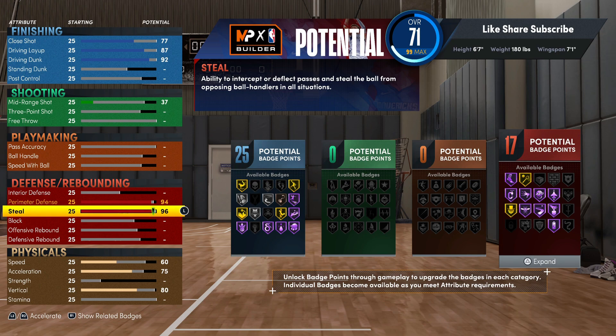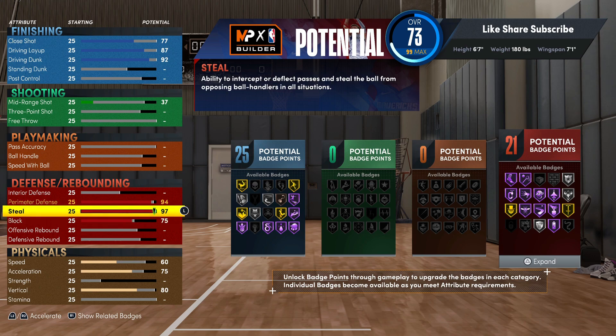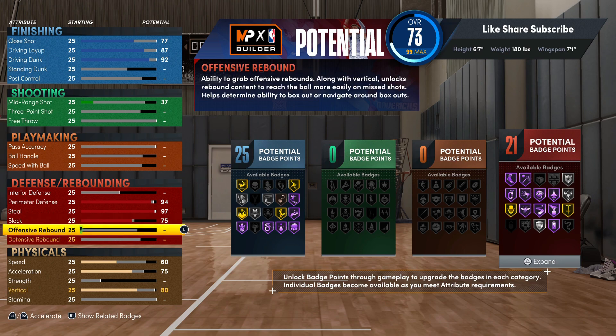Your three ball is gonna be higher on this build even though you got Hall of Fame pickpocket and Hall of Fame interceptor. A max wingspan 6'7" can only get a 79 three ball, but you can max your wingspan out on this build higher than that. Your block rating we gonna put up to 75 - you're getting silver rim protector. You're gonna have good defense on this build. As long as you're equipping your badges, that 75 block is gonna do a lot. You still gotta have good timing, but with silver rim protector, silver intimidator, and silver chase-down, you're good.